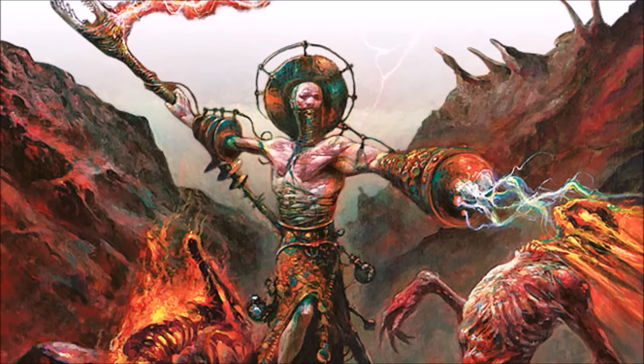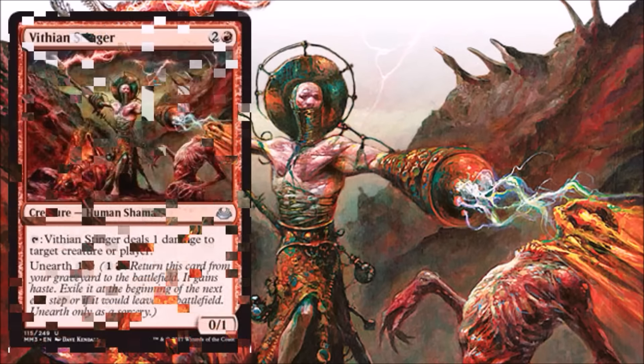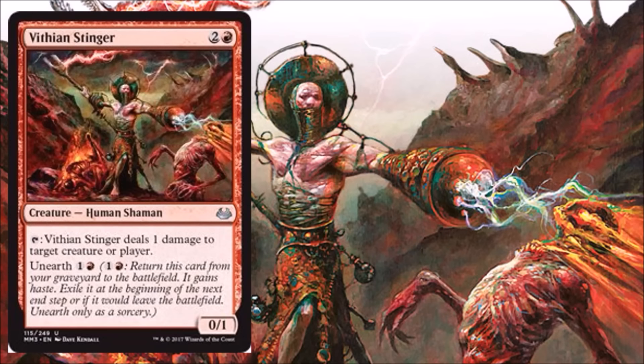That brings us to another limited card — this time it's Vithian Stinger, and this sees sometimes a little bit of Pauper play. It got the upgrade to Uncommon this time around, so you won't find it at Common. But it is another Unearth card, and it's going to combo really well with another card we're going to look at in a few minutes.